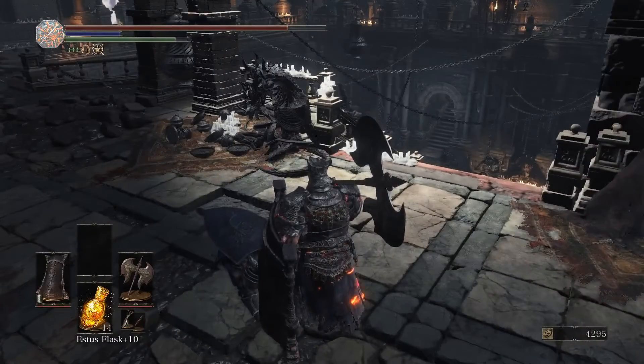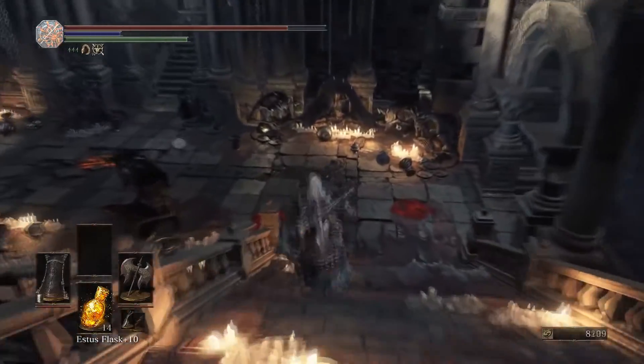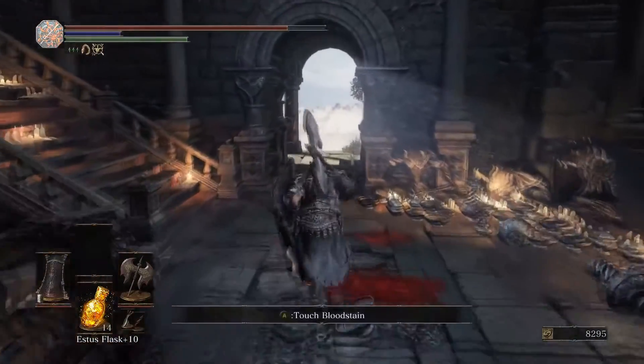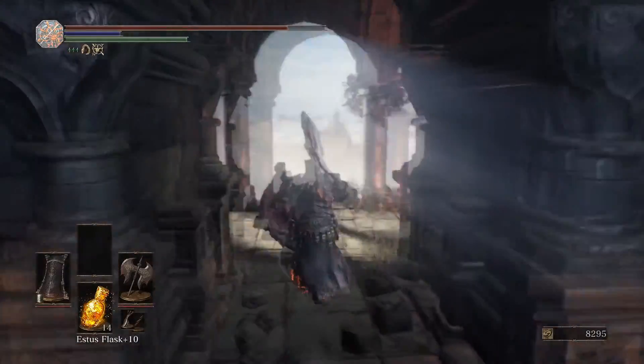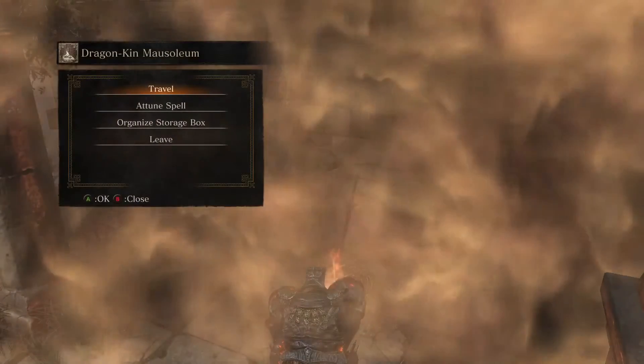Once he's down, you're just going to run back down the stairs. It's highly unlikely you're going to get the staff on the first go like that — that's kind of unbelievable. Run back down the stairs, make a left, come back out to the bonfire, and reset. That's Route 1.